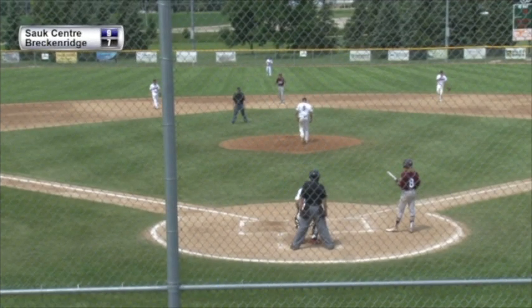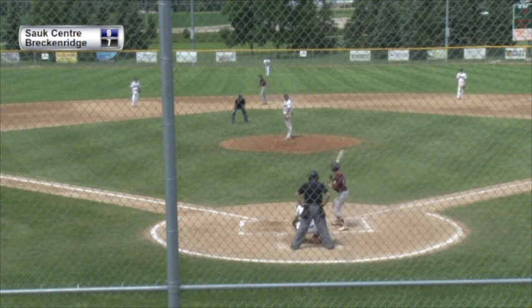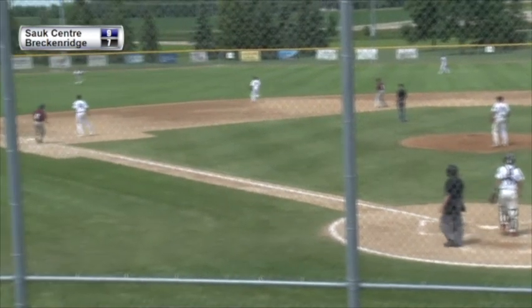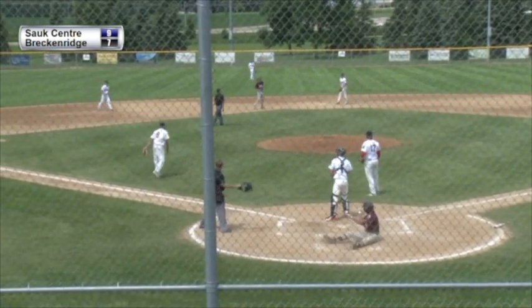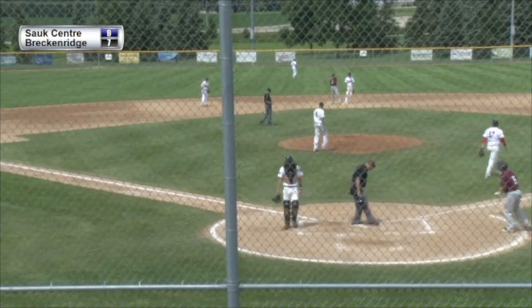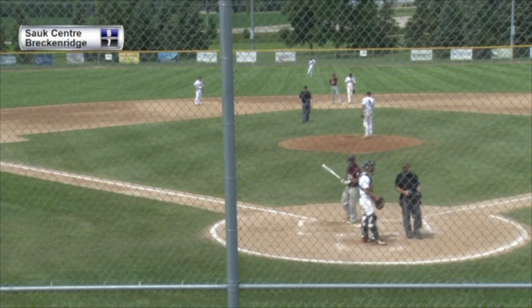Shermers is at third, Preston Sorenson at second, Ethan Bestie at first — one out. The 2-2 pitch to Ritter — he swings and drives one to left field; it's going to be caught by the left fielder. Shermers is tagging from third, coming home, and he will score — a headfirst slide — in for Casey Shermers on a sacrifice fly hit by Dom Ritter. Good job by Ritter to just put that ball in play.